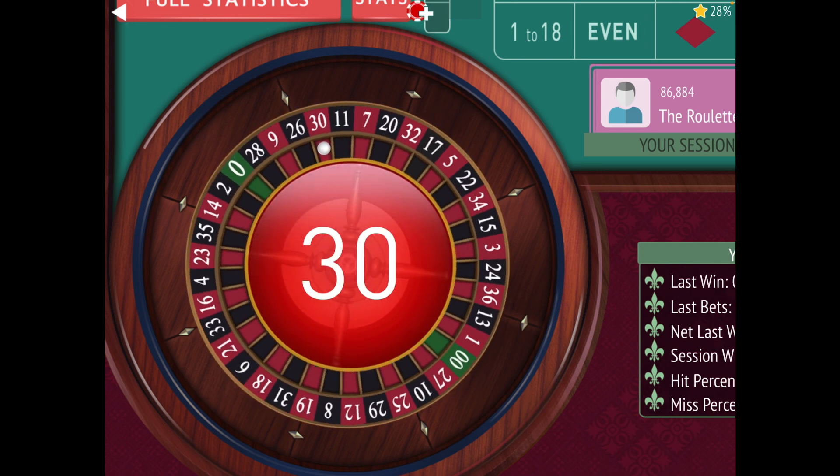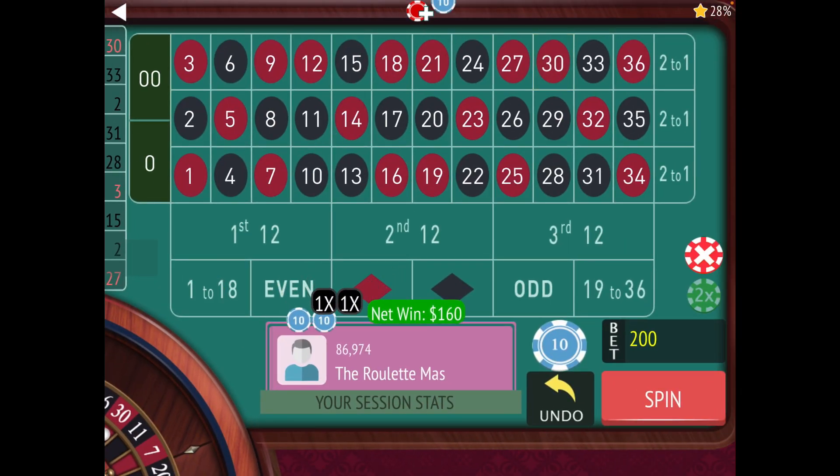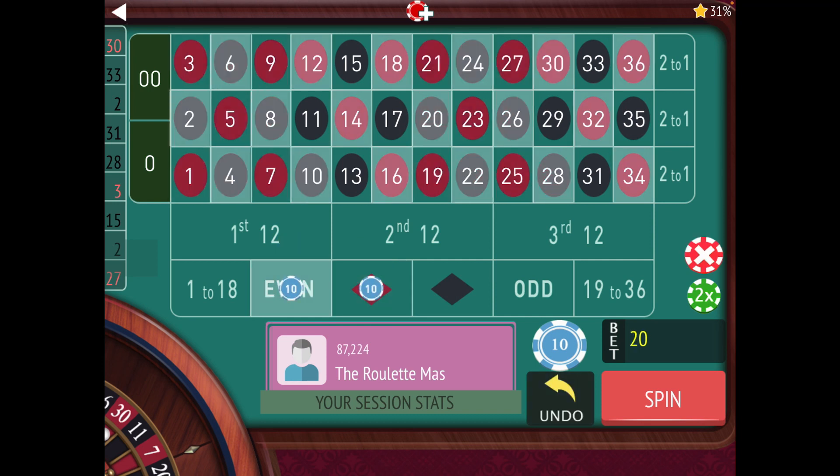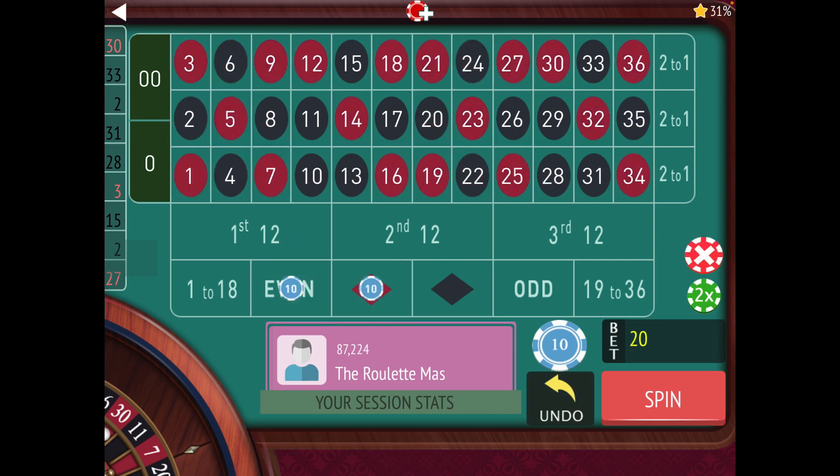All right, and I hit. See, if I hadn't had a big enough startup fund — if I had only had like $150 to start — I wouldn't have been able to double that time, so that's really important to remember. So we hit on red, we hit on even, and we did not hit 1 to 18. We're two away from that, so that's $20 to $40. No more bets.